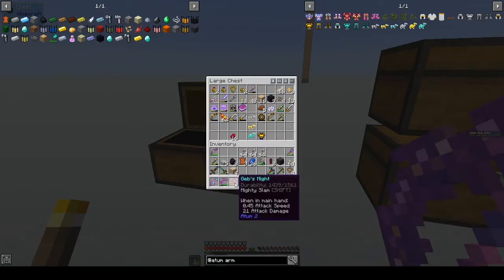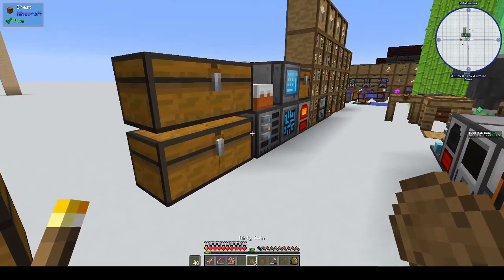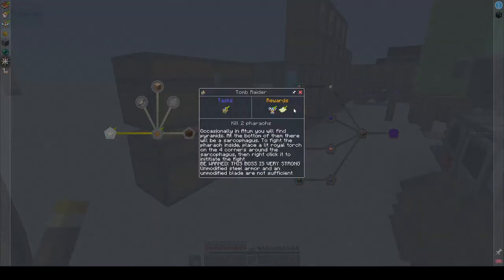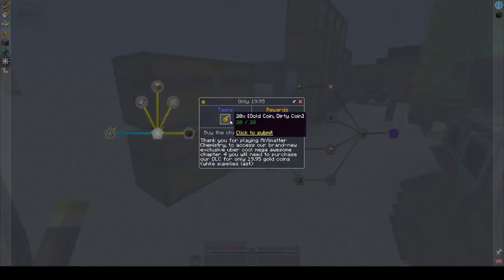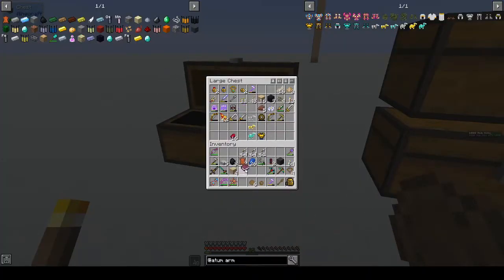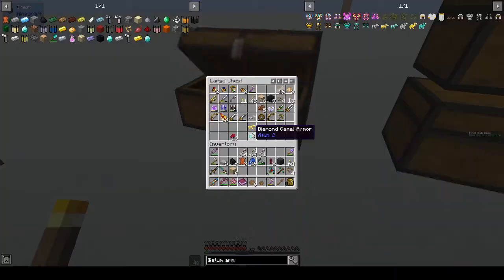I want to go back to Atum and try out these things. So, from killing the pharaohs I went back and got 20 gold coins — a mixture of gold coins and dirty coins. I turned them in for the Chapter 4 DLC and you just get a book, which is basically what we did.